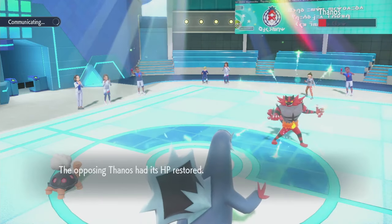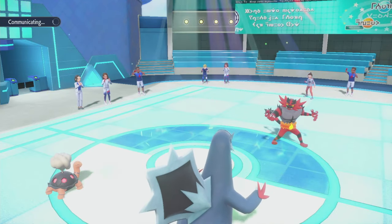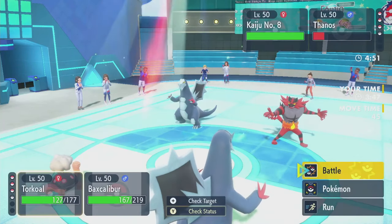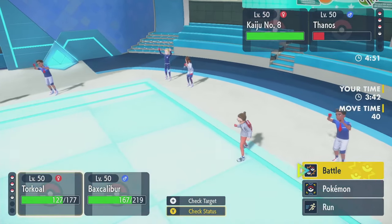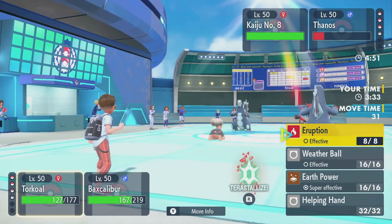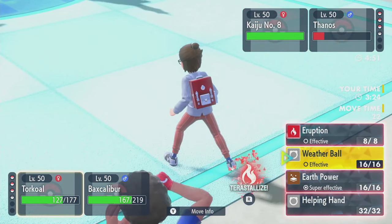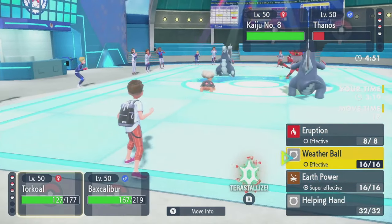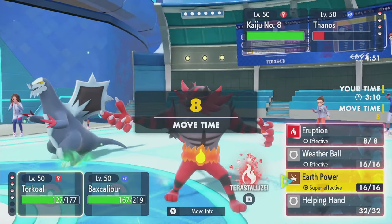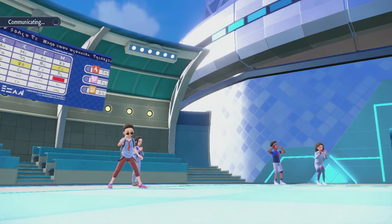Rillaboom is gone. Who else is left on your side? If it's Palafin, I probably need to Terra my Bax just to not get Close Combated to death. Kaiju number 8 - their own Bax Calibur. Scary. It's Terra Poison with Glaive Rush, Icicle Crash, High Horsepower, Protect. Do they throw Terra Poison now? I don't have my Charcoal, but I think I can still do some big damage with Weather Ball. Weather Ball Scale Shot - I don't love this play because I don't know the speed tiers yet.